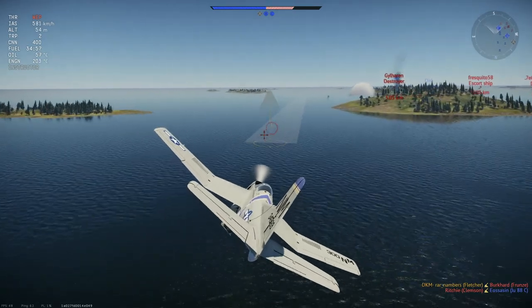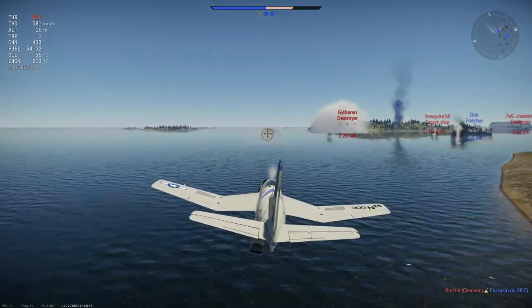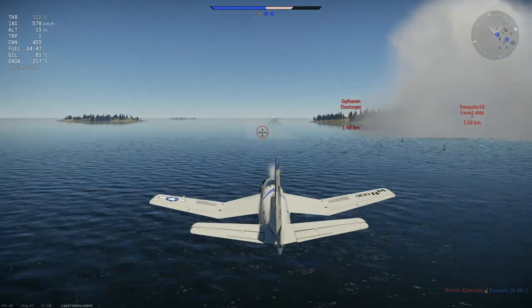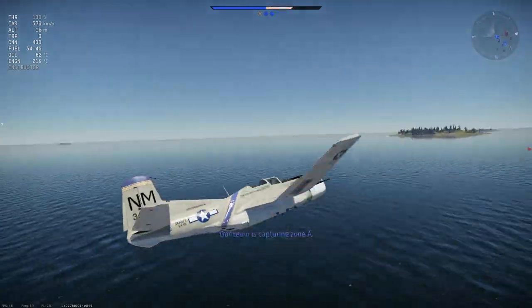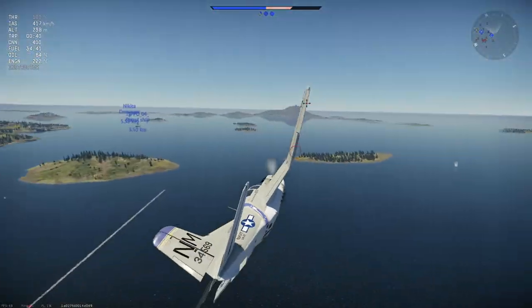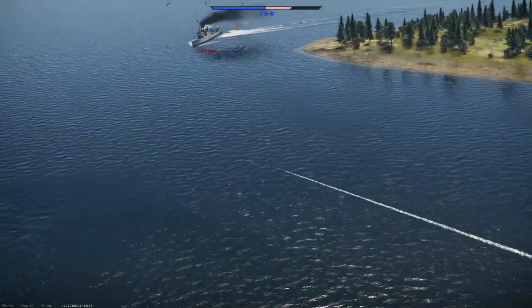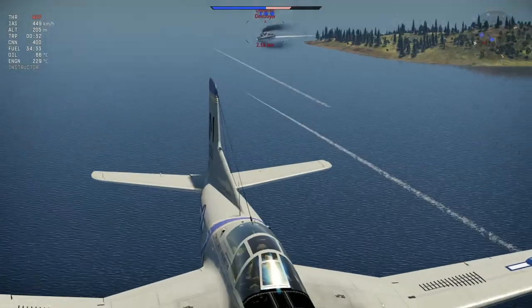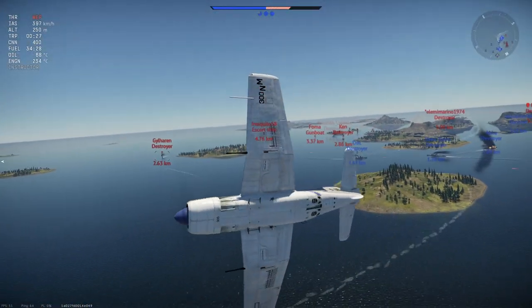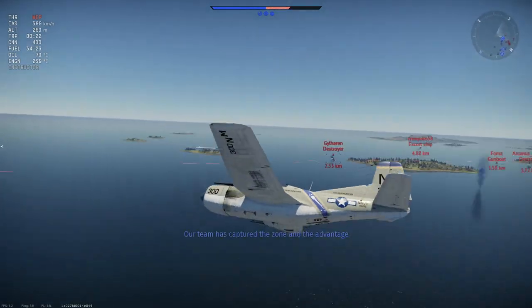I'm going to try and get in low so that way we're not spending too much time exposed to the anti-air. I'm going to drop one, just hedge our bets, and then drop the other and try and get out of the way. Try and maneuver a little bit, but it looks like they saw us, so we're not going to get that kill there. But we do have an opportunity to reload and try again, so we'll come around and see if we get the angle right this time.